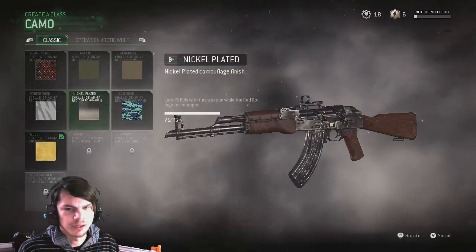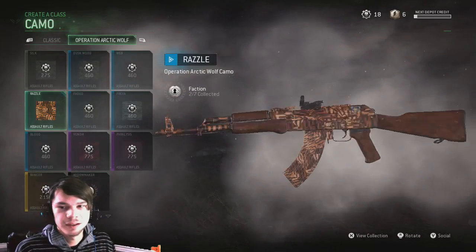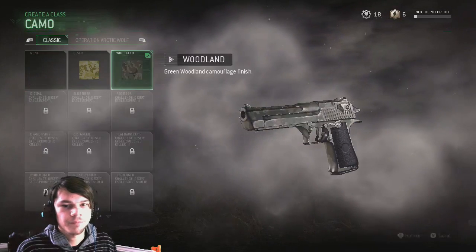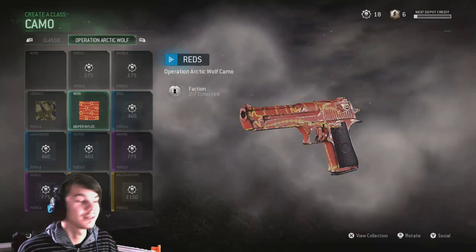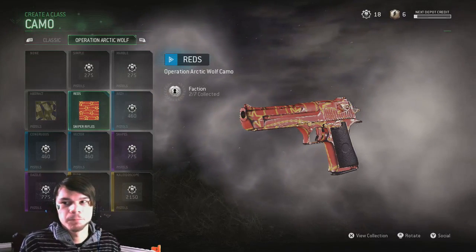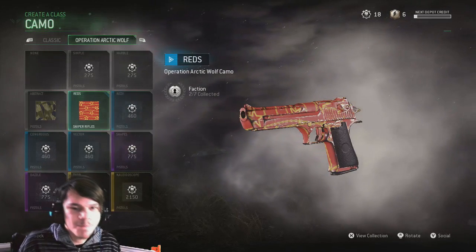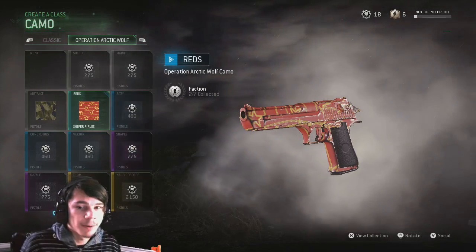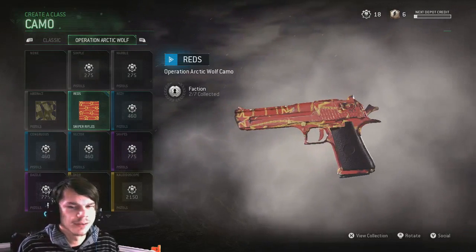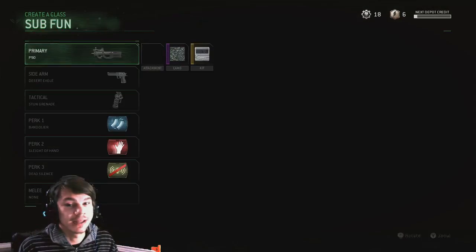The rest of them were easy. I don't have all the winter crash camos but I got some of these, and this one looks cool. Then I got this — I just unlocked this, that's why I only have 18 weapon parts or salvage or whatever they call it.